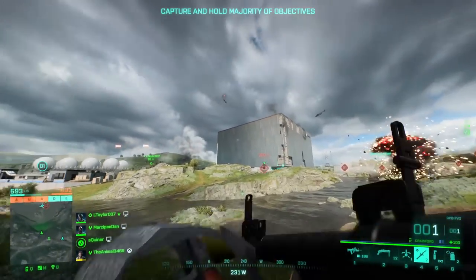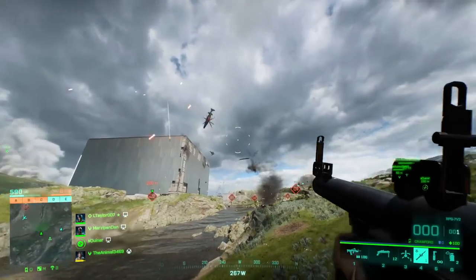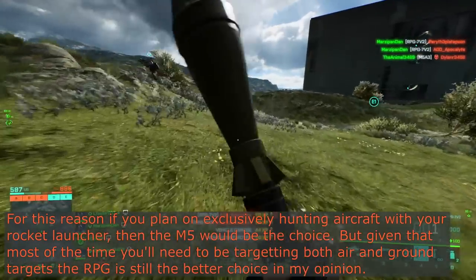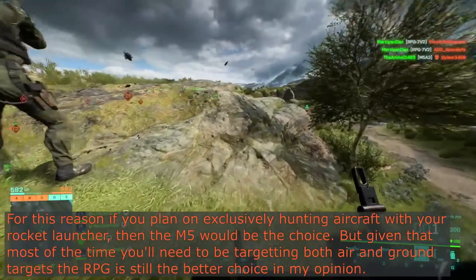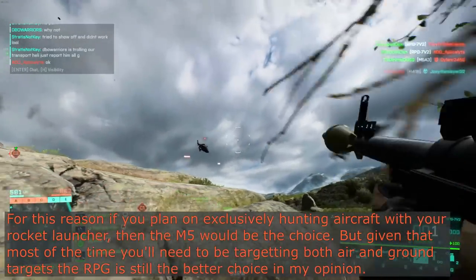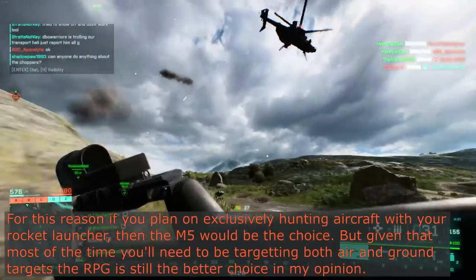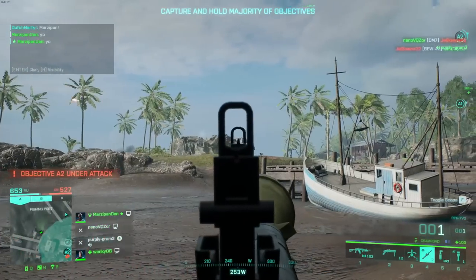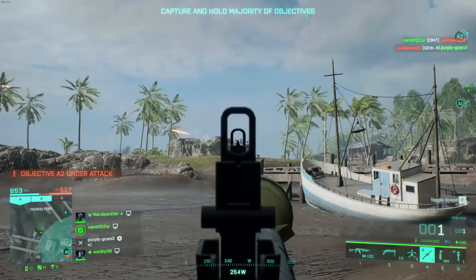The downside of taking the RPG is that you obviously have one fewer rocket to work with, so missing your shots with this launcher hurts really bad. Since the RPG doesn't come with a rangefinder scope like the M5 does, missing your shots is going to happen a lot if you're not used to the drop on these rockets. The RPG gets a little piddly notch for which to find your target.